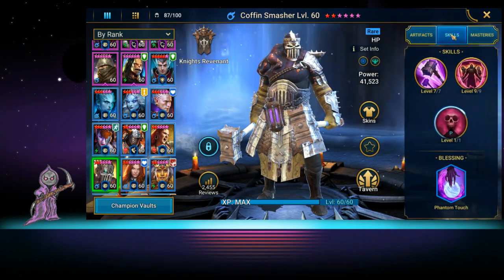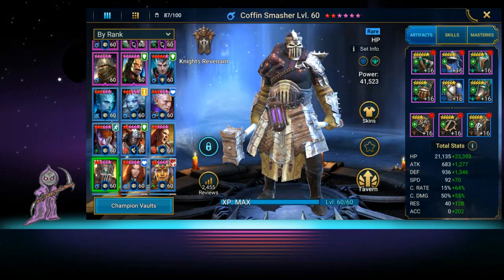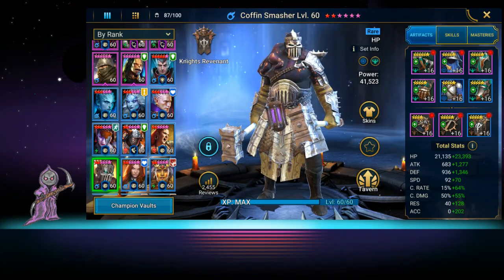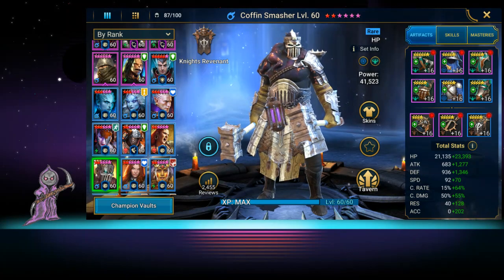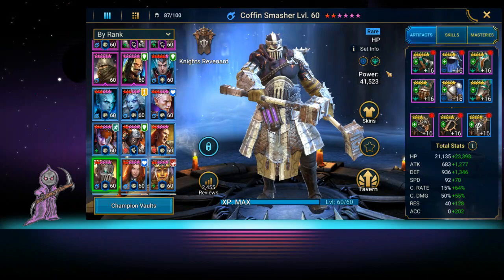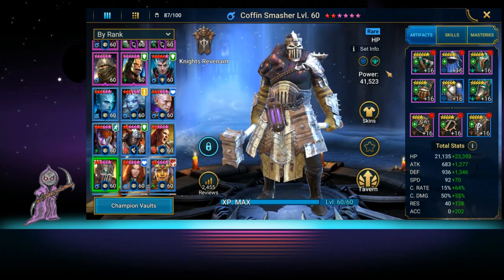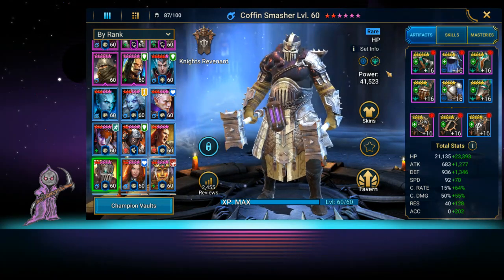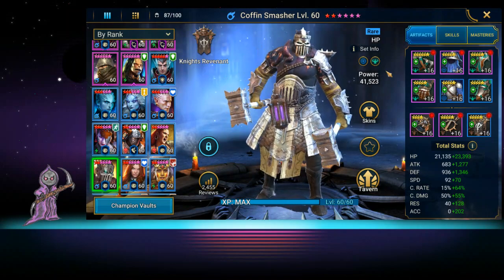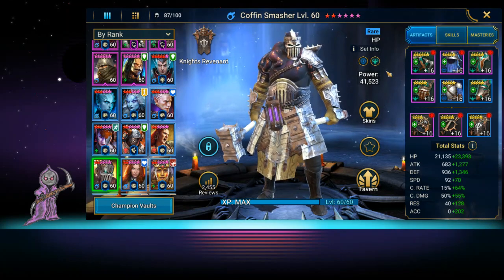Skills are maxed out, Phantom Touch is set. For gear, you could really focus on HP and he could do serious damage. The main reason we built him was to get through Fire Knight's Castle — he has an A1 with three hits, making him great for getting the shield down. Put him in Relentless and he'll get that attack more times, taking the shield down quicker. That's really the only reason we used him initially before clan boss.